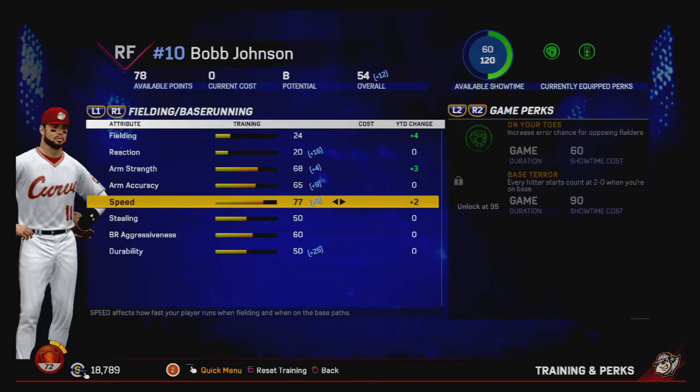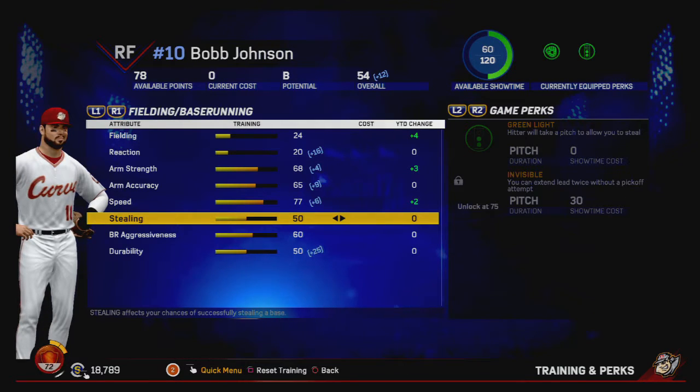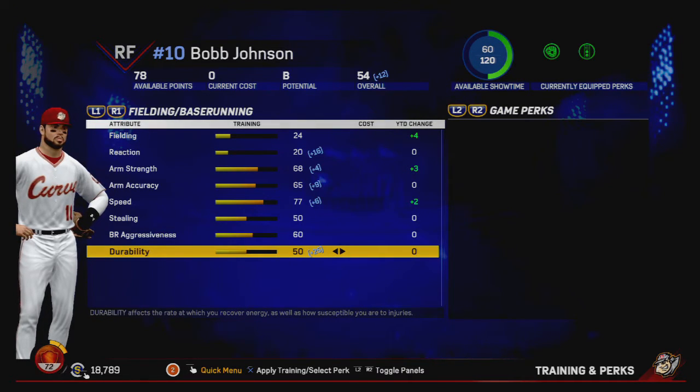77 with plus six. So yeah, he's got a little bit of wheels. Stealing — it's a modest 50, it needs to get a little better. That stat is just for when you're simulating, so who really cares about that. And durability — we definitely need to bump that up so he can play more games and not get hurt.